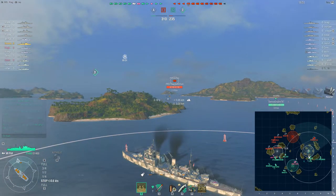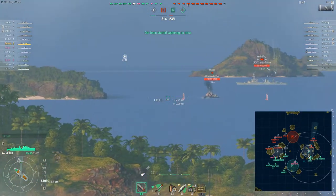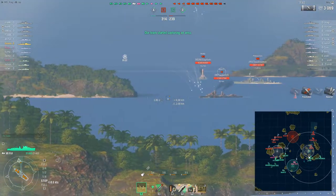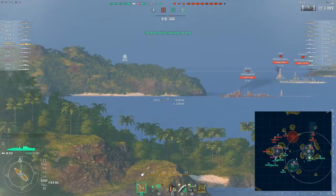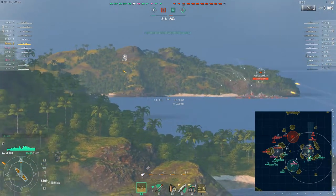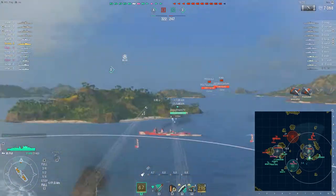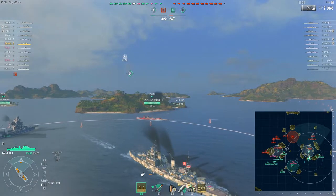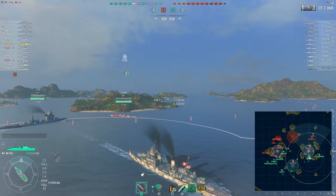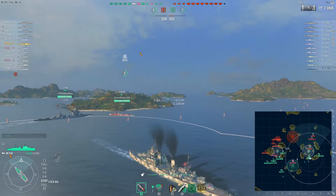We're going to pull up behind the island to screen us from any torpedoes that may be coming. There's the Mutsuki right there — we knew he was around somewhere, now we know it's the Mutsuki. Throw some shots right across the bow, line up these next shots a little bit better. The Fiji can absolutely devastate — you can see the torpedo warning indicator going off. Those were those torpedoes being launched.